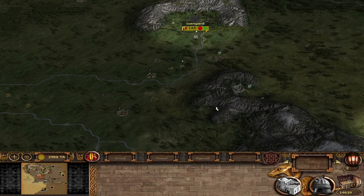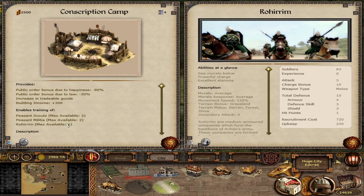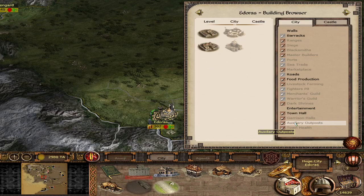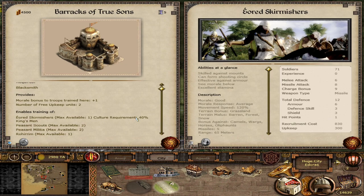Almost done — going into Rohan, building the conscription camp gives you Peasant Scouts, Peasant Militia, and the Rohirrim, which are a great cavalry unit for their tier — probably the best cavalry at this tier with 10 charge and 83 soldiers per battalion, more than most nations get. Rohan gives a bonus to cavalry. Upgrading to the Barracks of True Sons adds the Eoherë Skirmishers, a higher-tier javelin mounted unit.